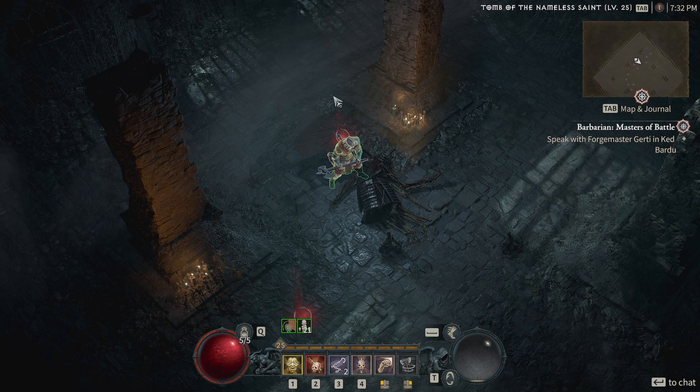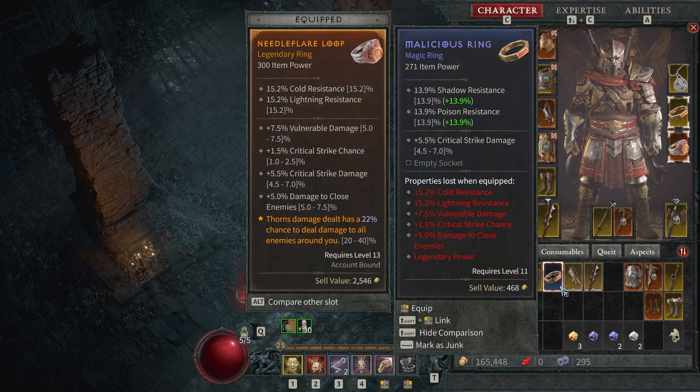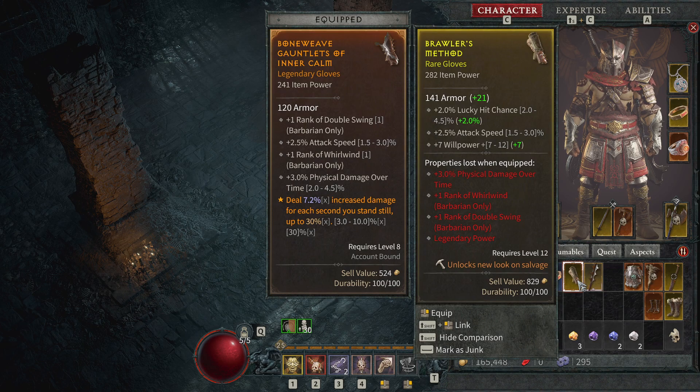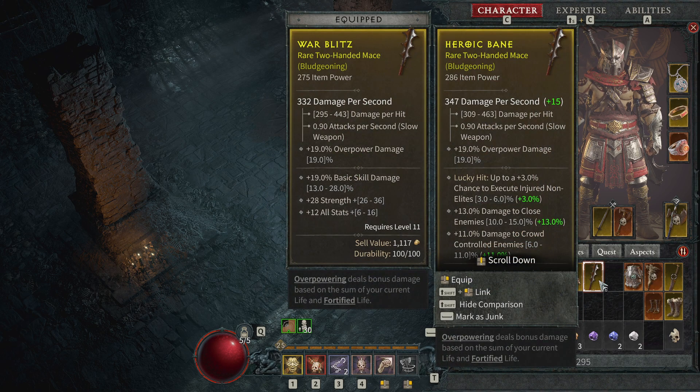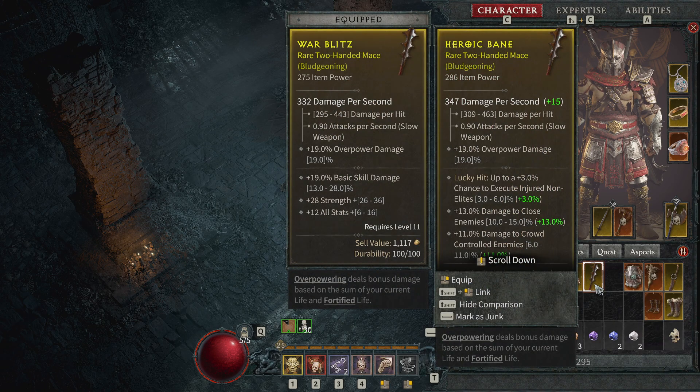Let's see the dungeon completion rewards. Options include: increased damage when standing still — that doesn't help us. Attack speed, lucky hit chance, Double Swing. Oh — plus one rank Whirlwind, Barbarian only, but I would lose something else. And a weapon reward — overpowered effect. It's not going to be my Whirlwind weapon I think, but we'll throw it on and see what happens. Then we leave the dungeon.